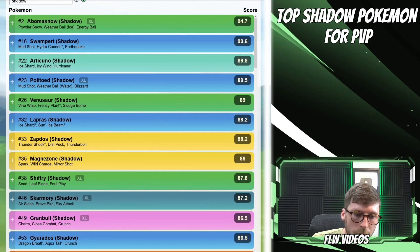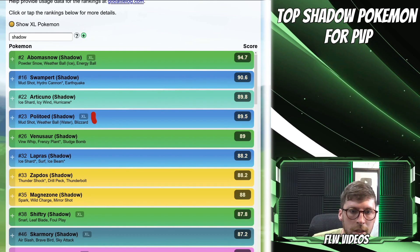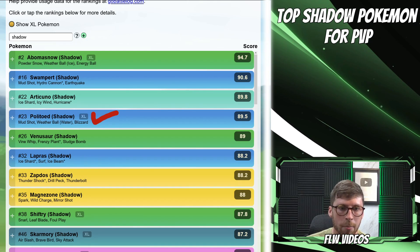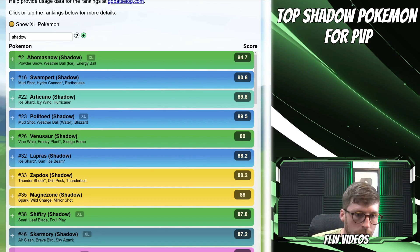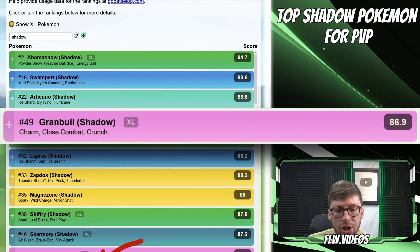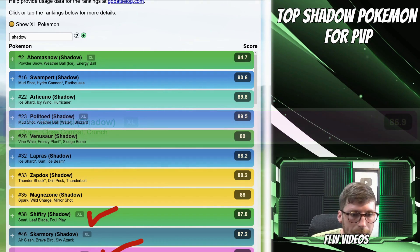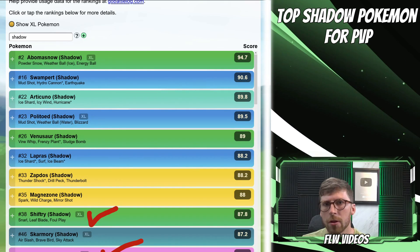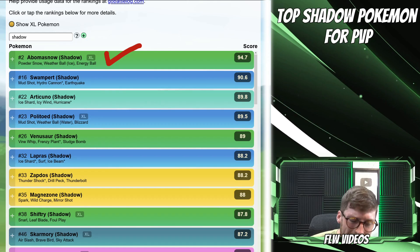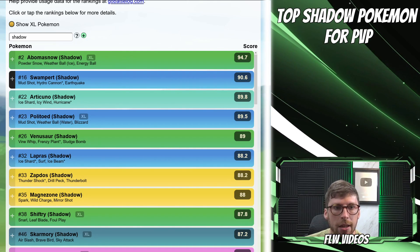Moving on to the Ultra League — filtering down to Shadow Pokemon opens up quite a few more, with several Pokemon making it into the top 50. Shadow Politoad using XL candies does not include the legacy move Earthquake, so it could be a better option here and it's ranked 23rd. We also have some new ones: Shadow Granbull, which was just released recently, and Shadow Shiftry which is also pretty new. Shadow Abomasnow comes in at the second rank overall — just insane — and Shadow Swampert is there as well.